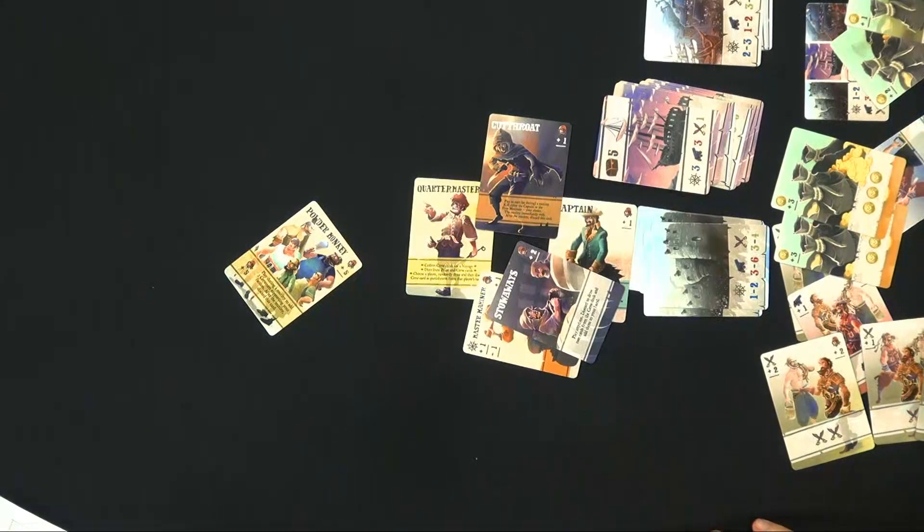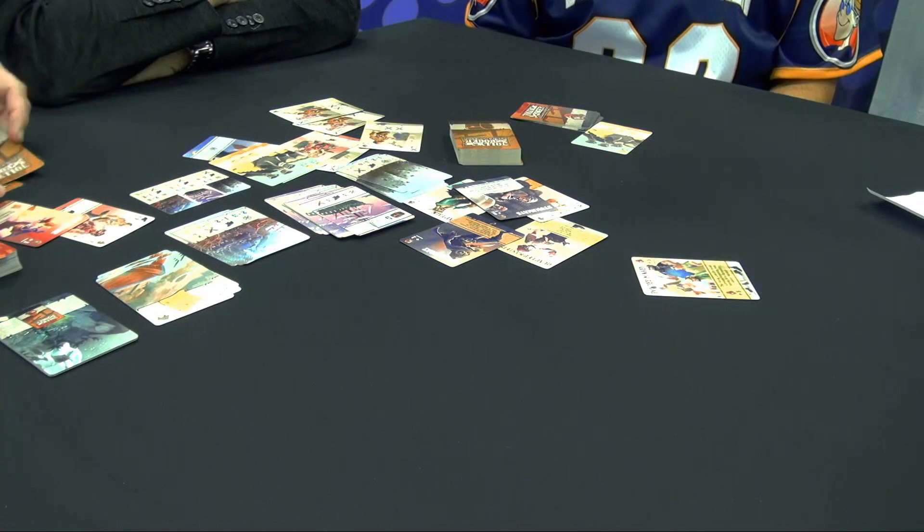After ten rounds, or when all the treasure cards are gone, pirates count up their treasure and the one with the most treasure wins. Importantly, your treasure is always at risk — the losing side of a mutiny loses all their treasure cards, which get redistributed to the deck. However, if you can get to Treasure Island, which requires a map held by one of the special characters, you can bury your treasure and make it safe by turning it face down so no one can steal it.